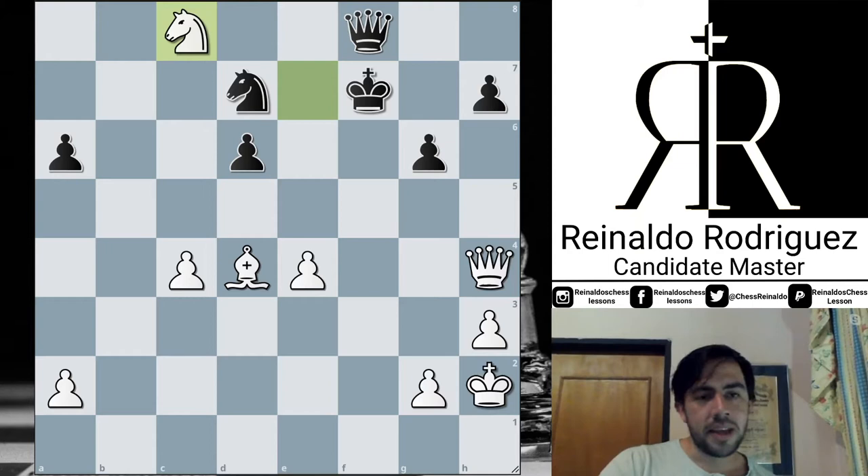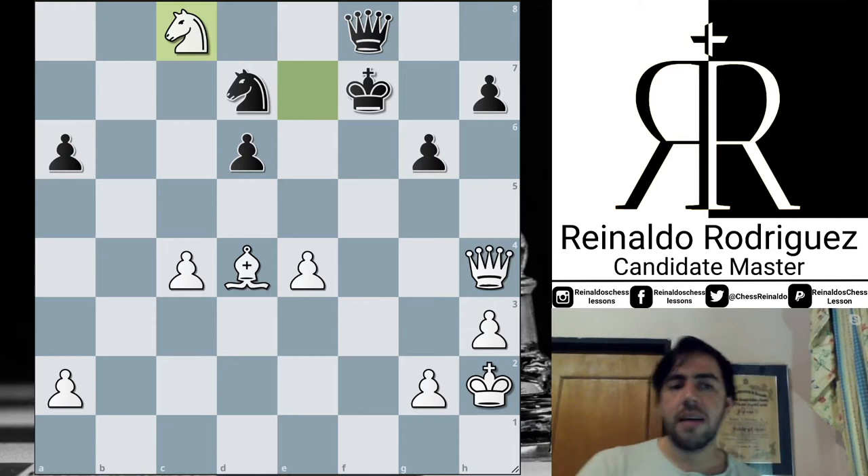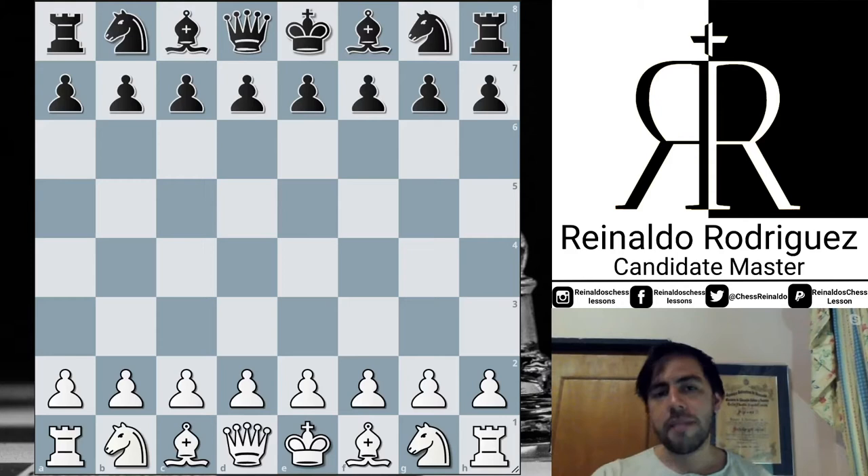With this we finish the first game. Let's go to round number seven to see another Najdorf Sicilian, but this time played between Fabiano Caruana and Maxime Vachier-Lagrave.